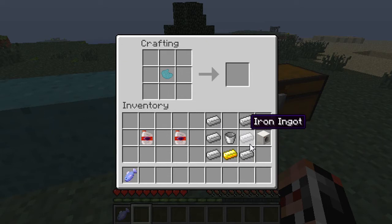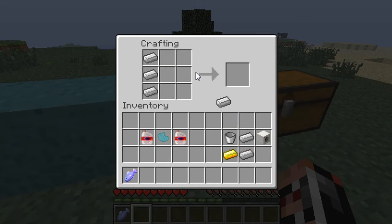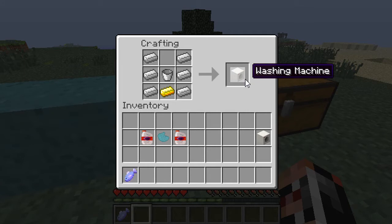This works with your actual washing machine, which is again crafted really simply. Just place all the iron and the bucket and the gold in the arranged slots — bucket in the middle — and then you'll get a washing machine.